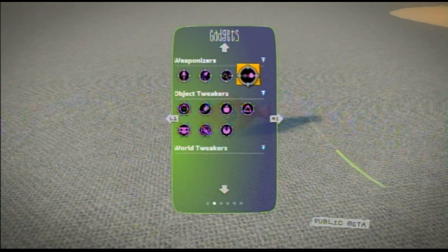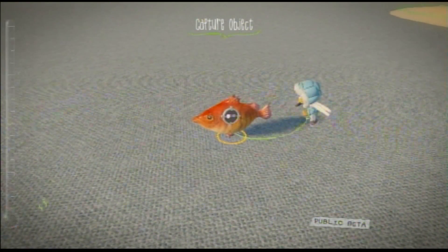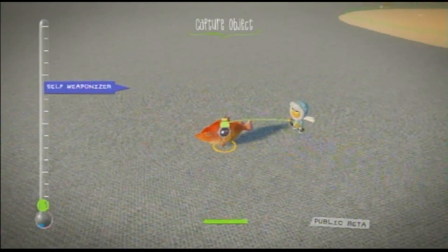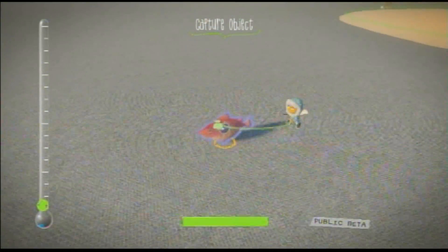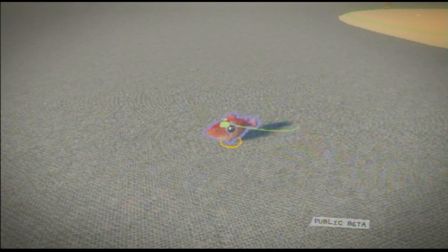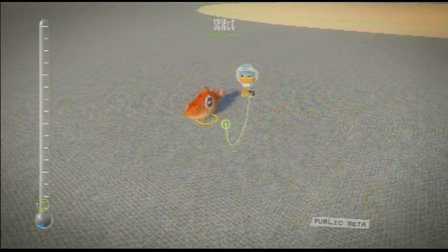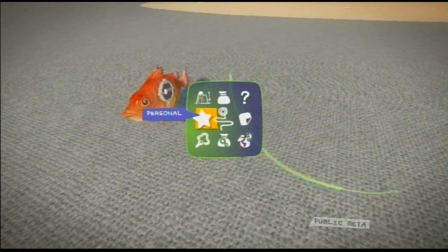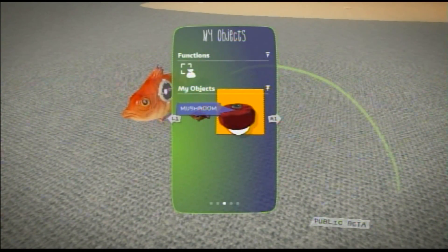Now you have to save it as an object. Saving as objects in this game takes a little getting used to. You do the capture object — hold the X button while selecting all of it, and then when you're done press X again and it'll all be together. It doesn't do the nice little noise like LittleBigPlanet, but there we go.